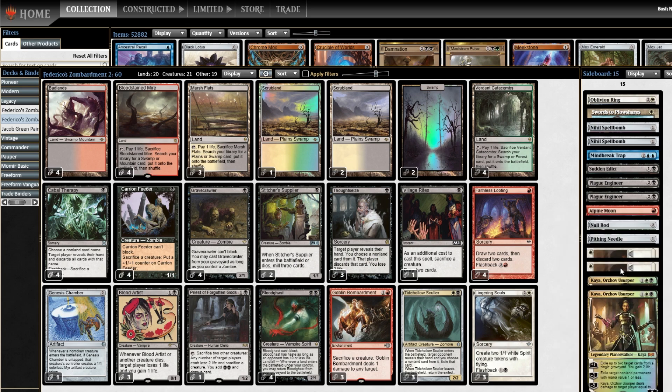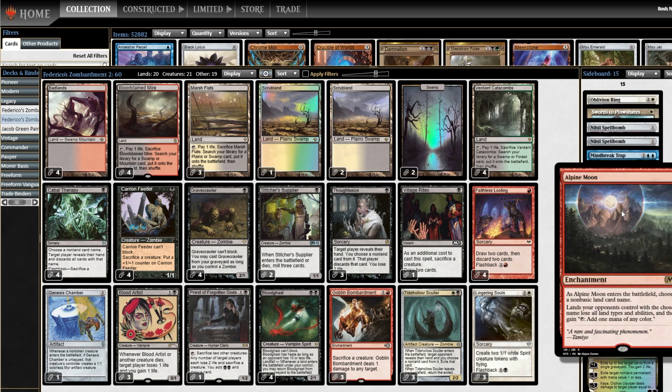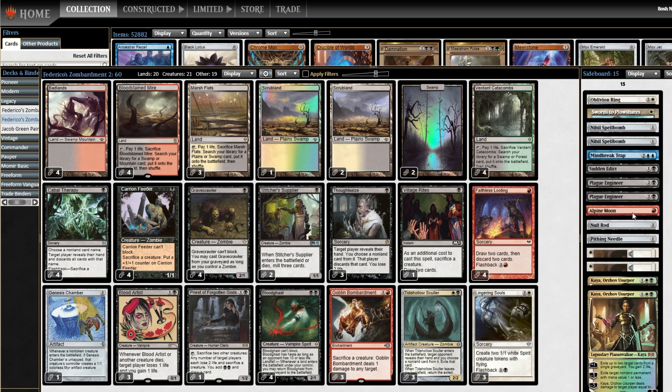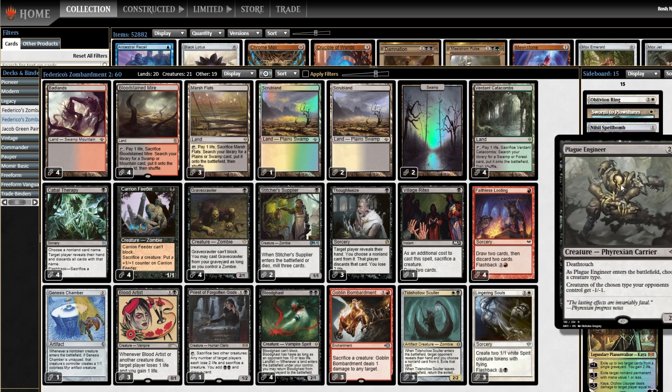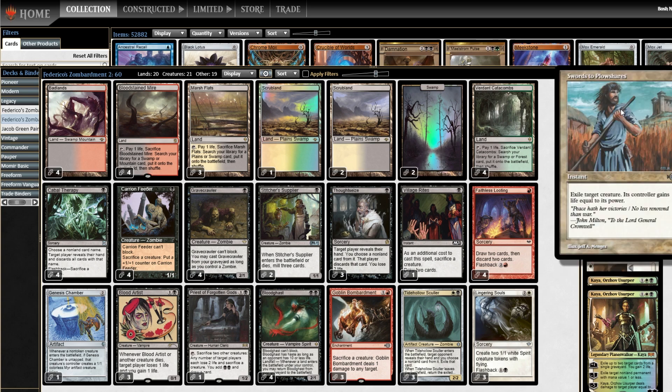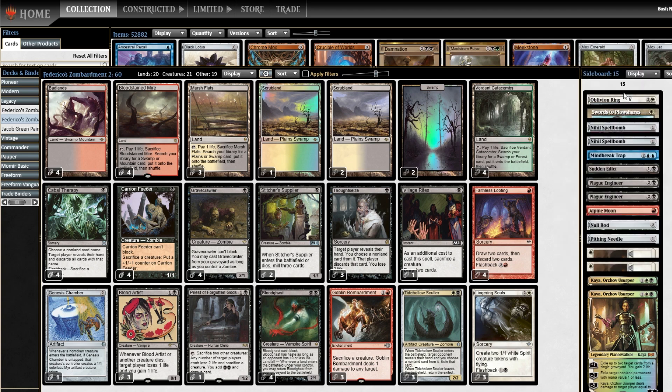The sideboard is full of powerful Legacy cards: Kaya, Wear/Tear, Pithing Needle. Alpine Moon is less common in Legacy, but I think this deck will struggle with Urza's Saga decks, so I want multiple clean answers. Pithing Needle can name Saga, and Alpine Moon can sweep them up. Plague Engineer is just a good card. Sudden Edict, Mind Break Trap, graveyard hate, and a little removal just in case. The Oblivion Ring is a nod to Show and Tell specifically, which will be very difficult to beat — you have your discard spells and not much else, and this deck is pretty slow.